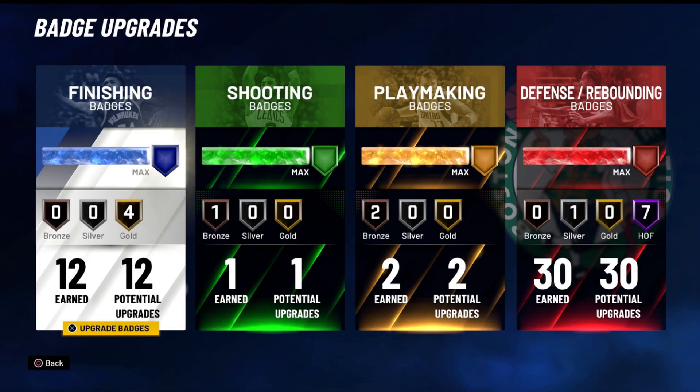Next up you can see the badge upgrades — this is not the actual badges themselves, I'm going to go over those in the upcoming clip. I want to make sure y'all see the actual numbers I have for each category. For the finishing badges, I have a total of 12 upgrade points or potential upgrades. For my shooting badges I have one, my playmaking badges I have two, and lastly for defense and rebounding I have 30. Let's get on to the actual badges.